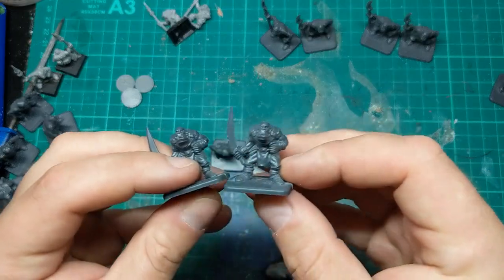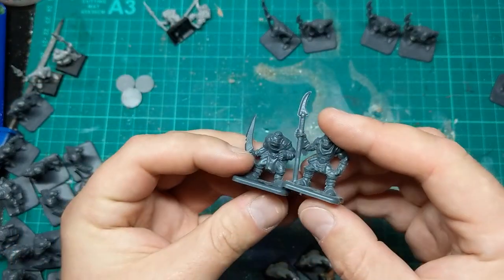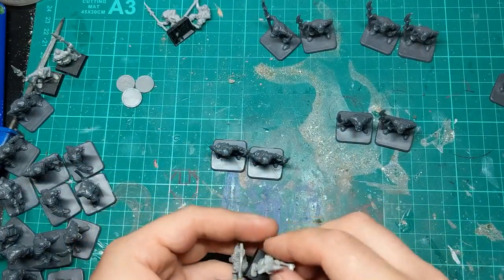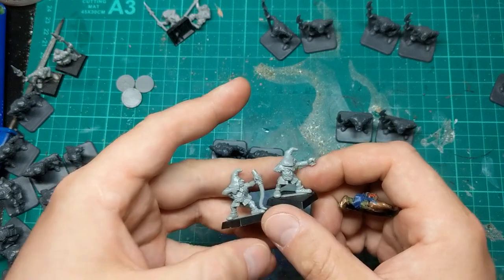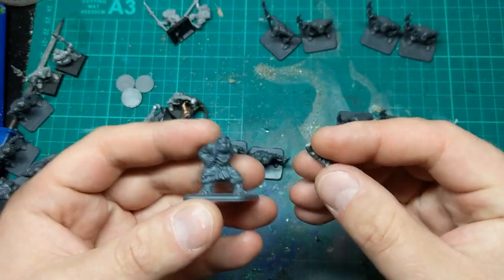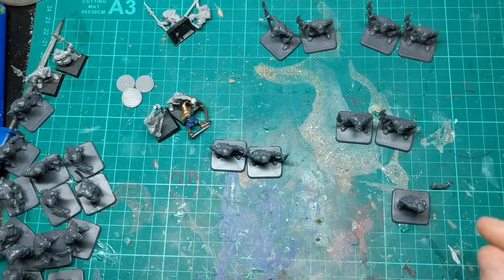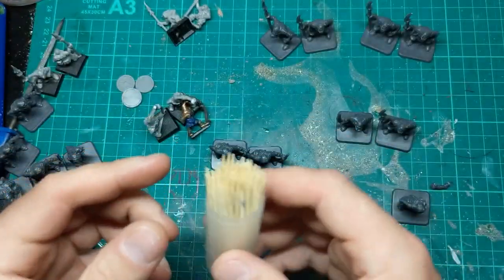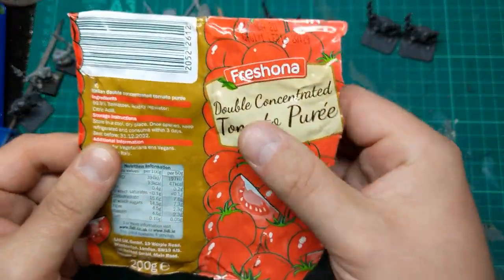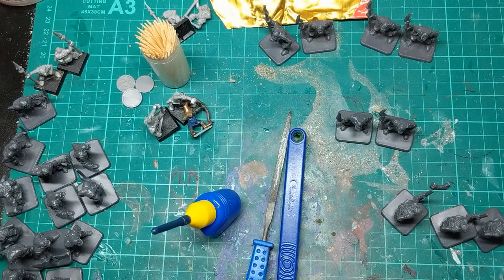A champion and banner for the sword guys, but I'm actually going to use another spear wielder for the champion because I think it could look pretty cool. And then a champion and banner for the archers as well. I'm also going to do a shaman because I think these archers can shaman up quite nicely. Some of the things we're going to be using are cocktail sticks, though I might need to find some slightly longer banner poles. We have some tomato puree foil, a knife, file, plastic glue, and probably a little bit of green stuff at the end.